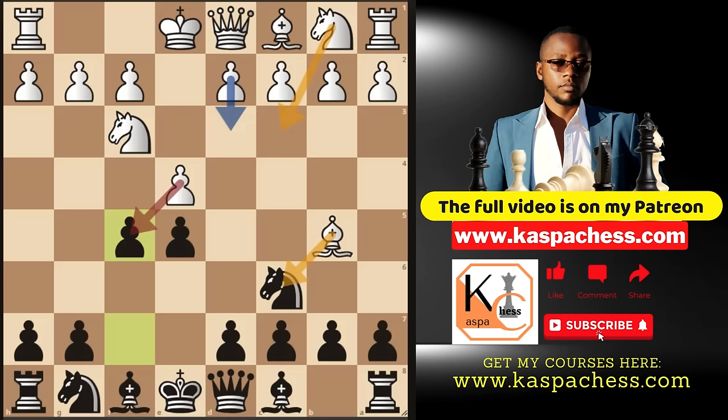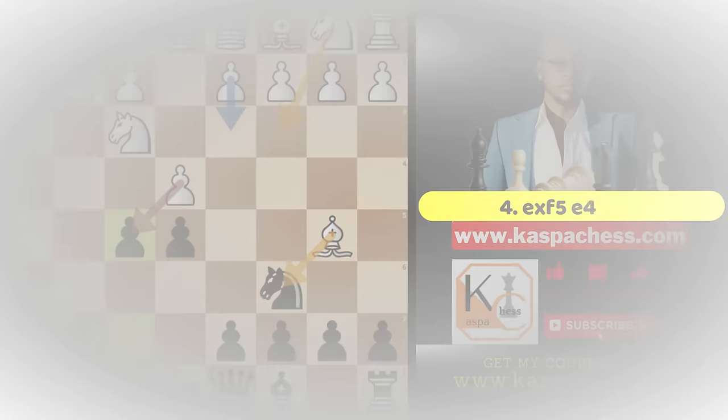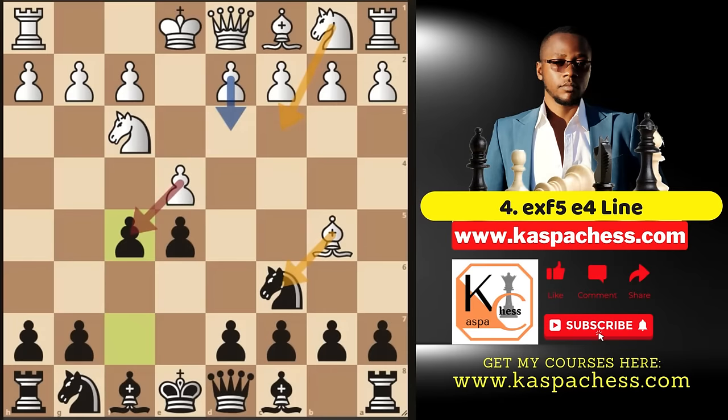We are going to look at four common lines beginning with e takes f5, then followed by Bxc6, then pawn to d3, and finally Nc3, which is a top played move in the master's database — what people play in real tournaments. The whole purpose of pawn to f5 is to simply take on e4 given a chance. But at times you'll see most opponents taking this pawn, after which I recommend you push pawn to e4 attacking this knight. Seeing this, white may either play Qe2 or simply take your knight on c6.